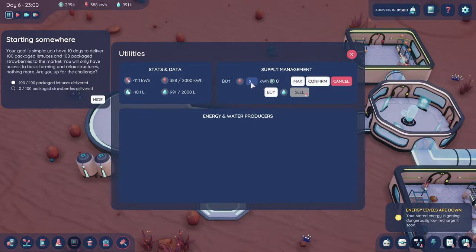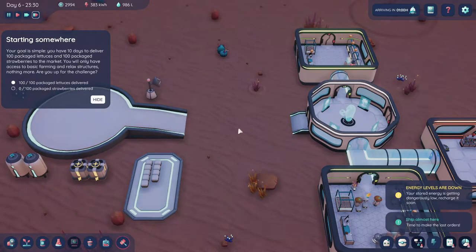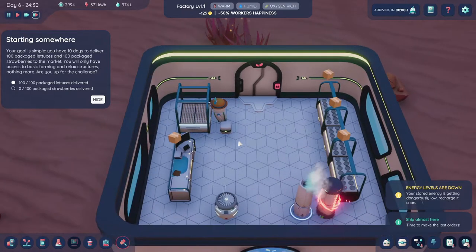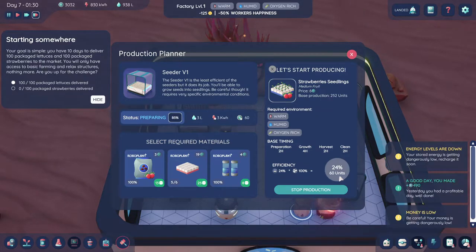I want to buy 500 units of power. So that should be coming in as well. Our production should be starting — this just takes a while. There we go — look, we're at 20% already. Awesome. We have everything we need. These are used a bunch of times. We only have 60 units, so it's not ideal, but still better than before — which was none.